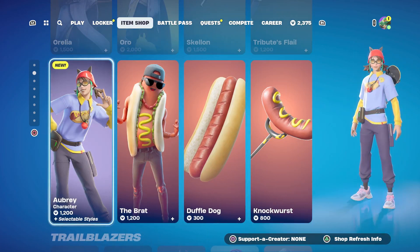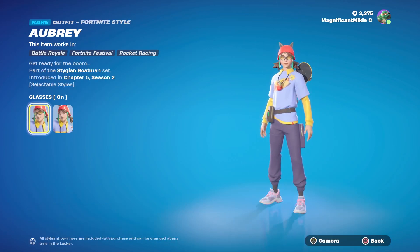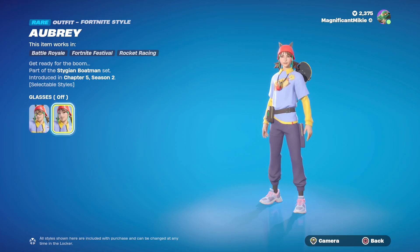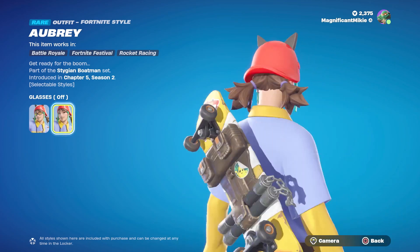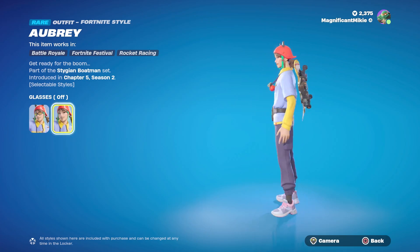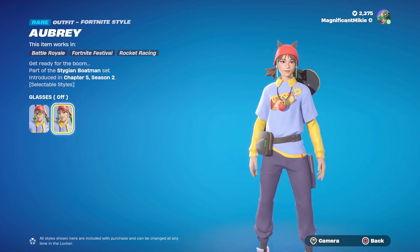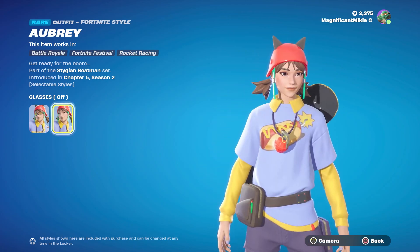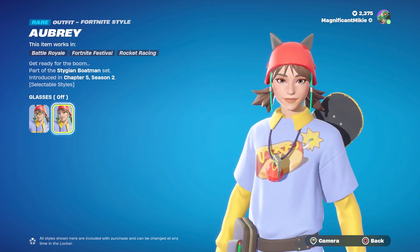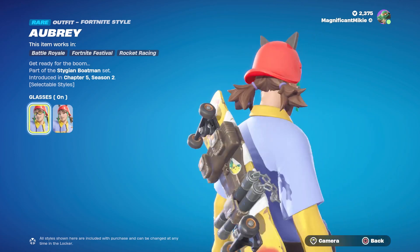We have our new outfit — the Aubrey character. The description just says 'get ready for the boom.' There's a glasses on or glasses off style. She's got blue and purple tennis shoes with pink shoelaces, purple pants, a yellow collar long-sleeved shirt, and a red helmet with black cat ears. The glasses have a yellowish tint. The standout detail is the shirt she's wearing over it — it's a hot dog, but it's actually a bomb: a stick of dynamite inside a hot dog bun with mustard spread across it and the fuse lit.